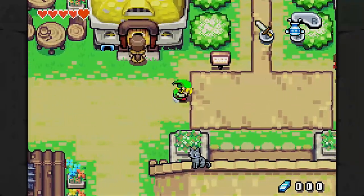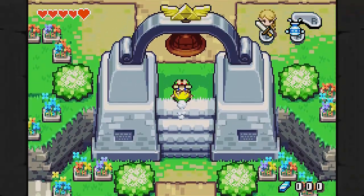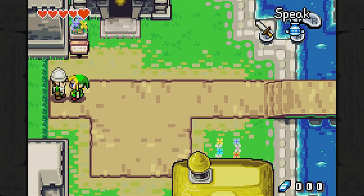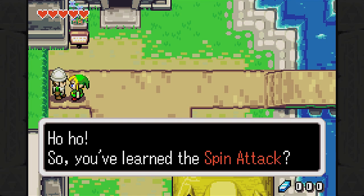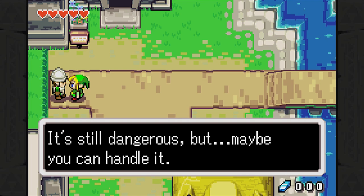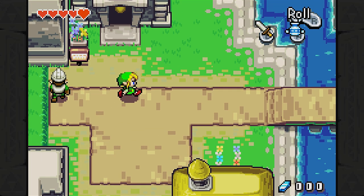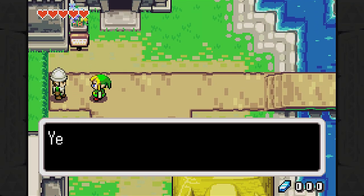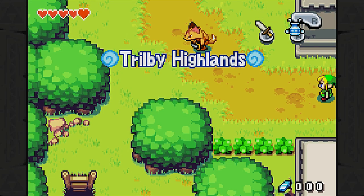Now that we are a little bit more adept at using our sword, let's see if that guard will listen to us. Hello, Mr. Guard. How about you stop mimicking my movements? Oh-ho! So you've learned the spin attack. It's still dangerous, but maybe you can handle it. Show me that spin attack. I wonder if I can just walk away. Oh, I can. Spin attack. Yeah, that's the one. There are monsters out there, kid. You just make sure you're careful. And off we go.